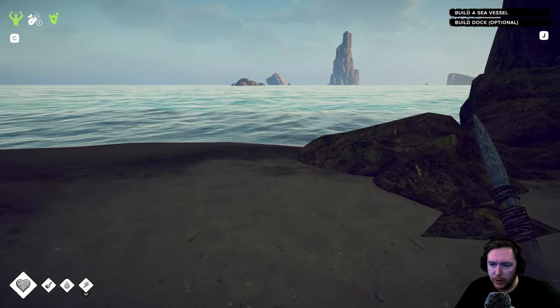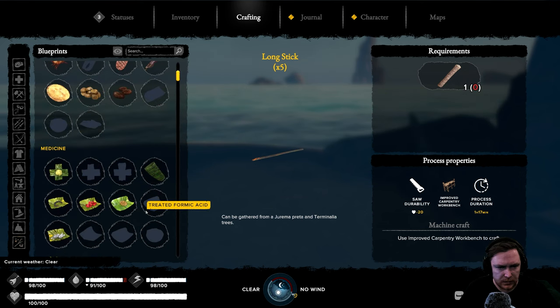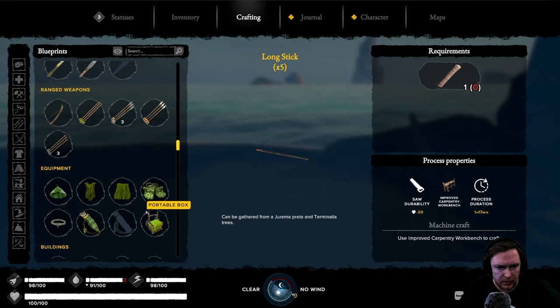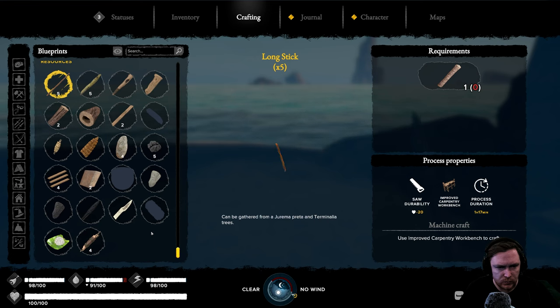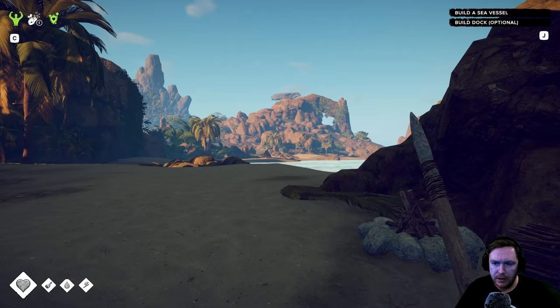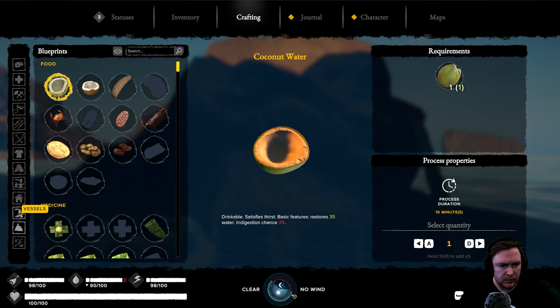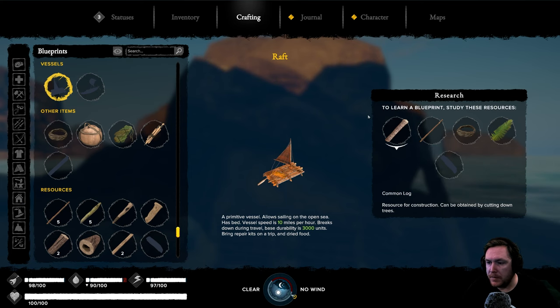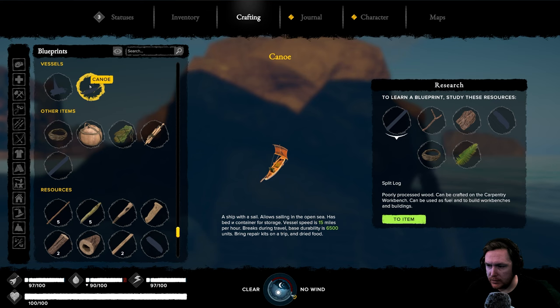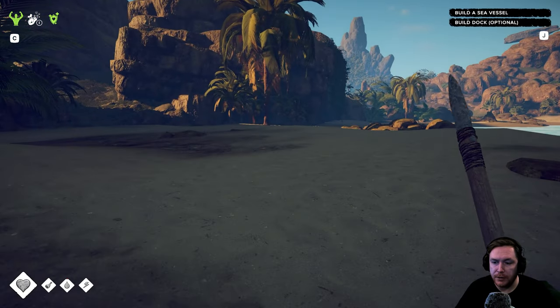The dock is optional but we've got to build a sea vessel. Let's have a look at crafting — did we even look at the boats? Not seeing a sea vessel... maybe you have to find the right resources to build a vessel. Crafting vessels category — okay so we're missing an item that we haven't worked out how to make.